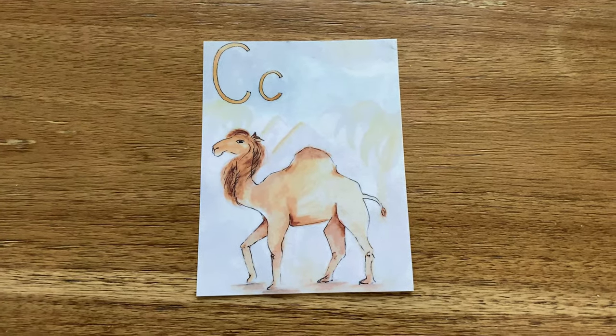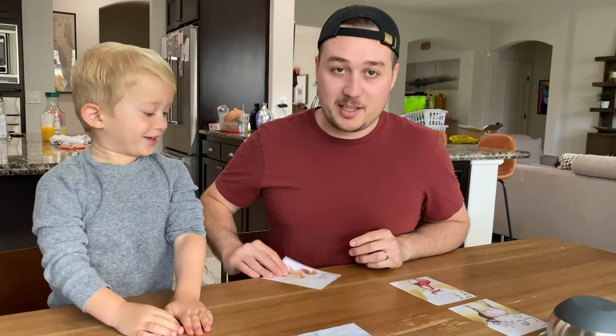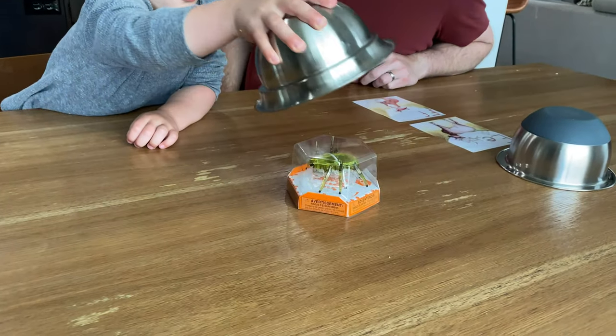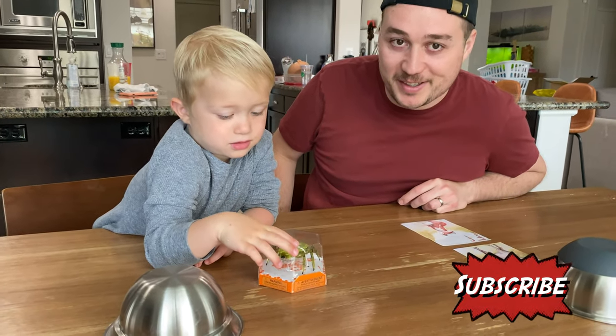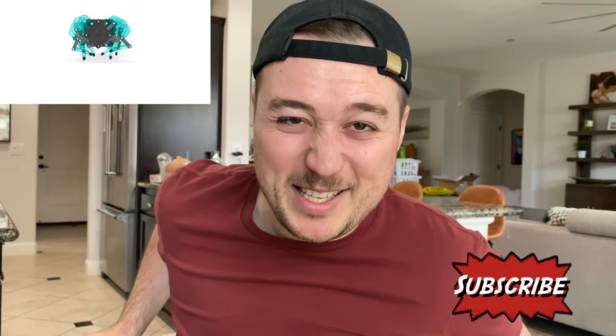Levi, what is this letter? Camel. C. Good job, buddy. That is a C. All right, what is this letter? A dolphin. D. Good job, buddy. You're right. All right, open it. Another hex bug. Ooh, that one looks like a real bug. It's a bug. Ew, let's see. It's a bug. Ew.